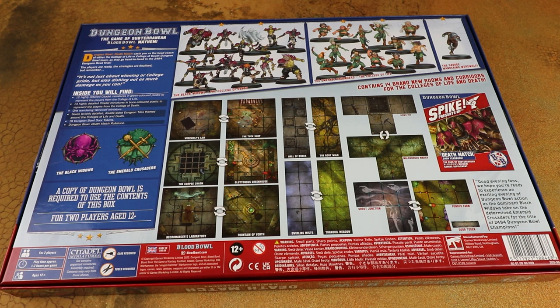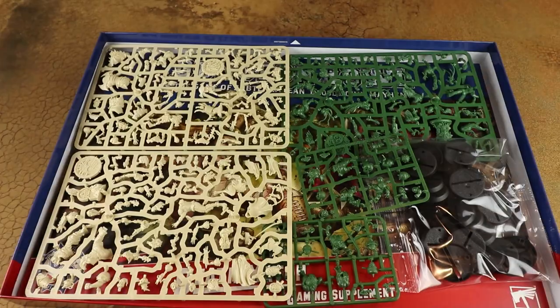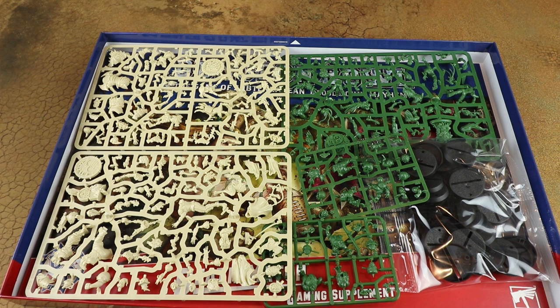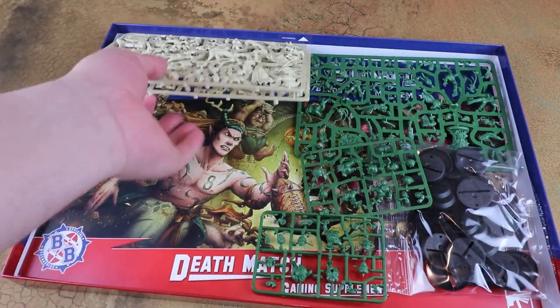In this video we're going to have a look at the contents, go through the Deathmatch rulebook, see what's different and what's changed, and have a look at all the miniatures. The miniatures are all existing kits from Blood Bowl. If you've got the original Dungeon Bowl box you've got quite a few of these mixed college teams. So let's crack this open — it was quite a slim box.